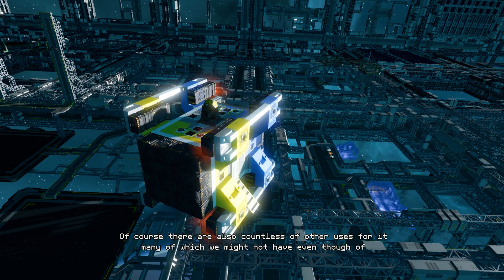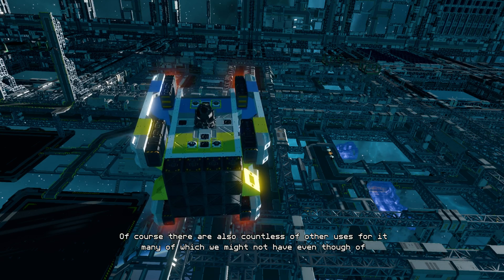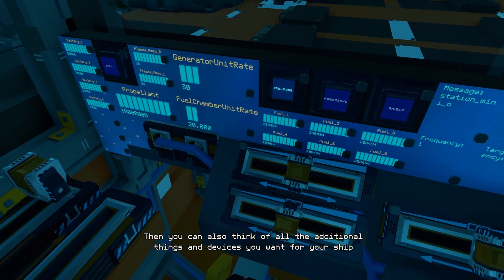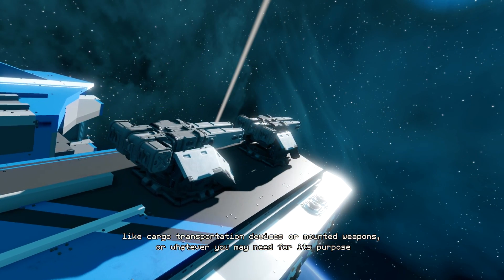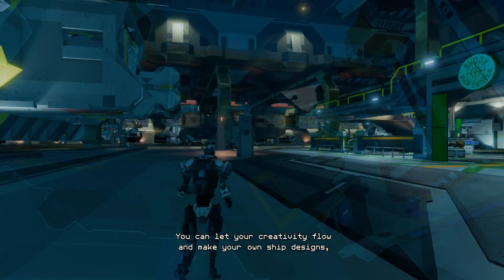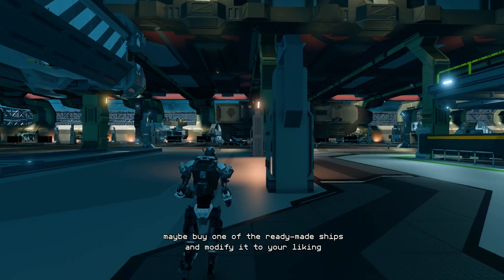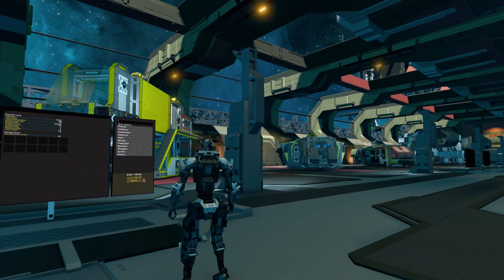Of course, there are also countless other uses for it, many of which we might not have even thought of. Then you can also think of all the additional things and devices you want for your ship, like cargo transportation devices or mounted weapons, or whatever you may need for its purpose. You can let your creativity flow and make your own ship designs, or if you don't feel like building a ship from scratch, maybe buy one of the ready-made ships and modify it to your liking.